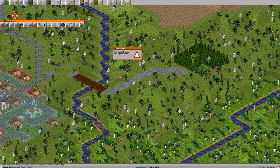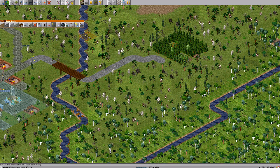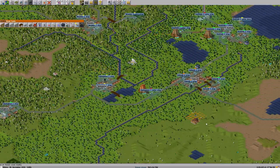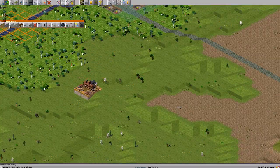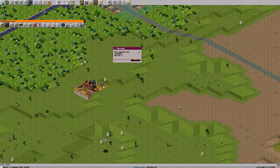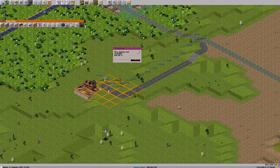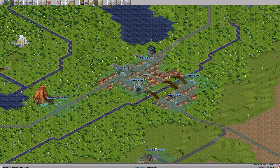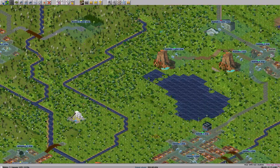I can build my private road here — nobody will come butter my private road. So now let's build a truck stop here and a truck stop here. A new airplane again — god, time is flying by so fast I don't even see it.